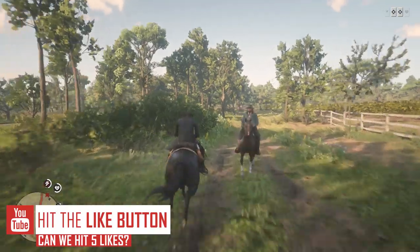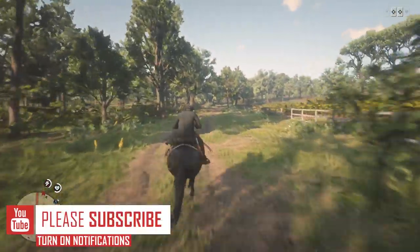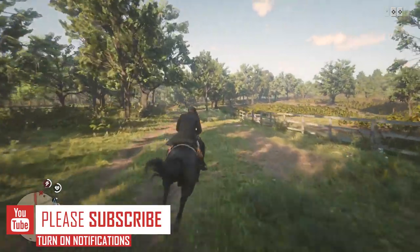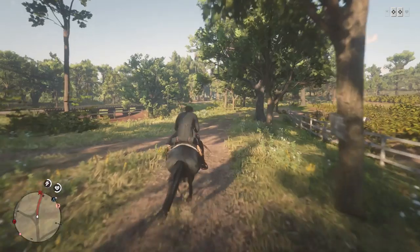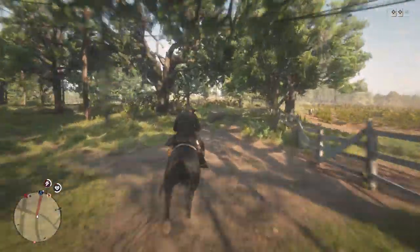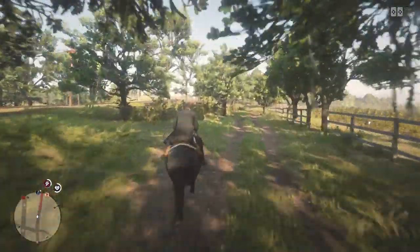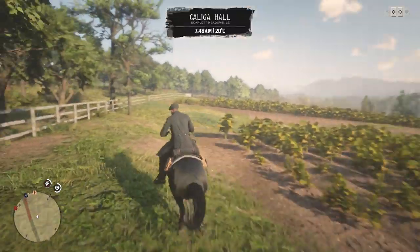As always with videos like this, we will be heading to Blackwater, but make sure you spawn as far away from it as possible. It's a bit harder with Blackwater because it's right in the center of the map, so either spawn in Tumbleweed and fast travel to Blackwater, or spawn in Saint Denis and fast travel there. Hopefully by the time you get to Blackwater, there will be no one else there.